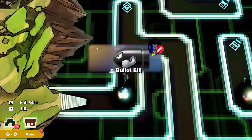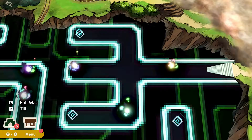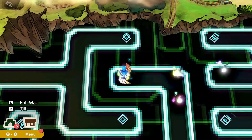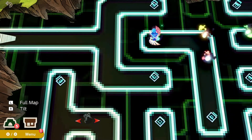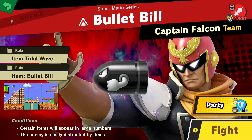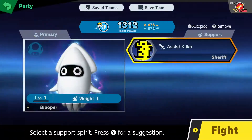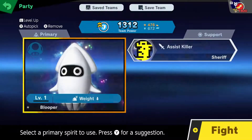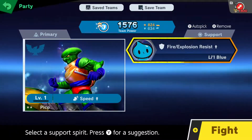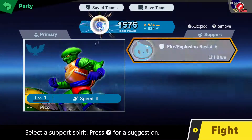I made it over to the stairs but missed that character - it's probably someone who fits the character of this area, maybe Pac-Man since he kind of has the same vibe. Let's fight Bullet Bill Captain Falcon team - this is very bad, they're going to be shooting bullet bills at me non-stop. They're easily distracted by items. I'll take a back shield and hope for the best.